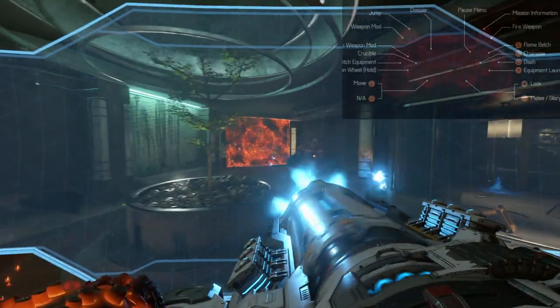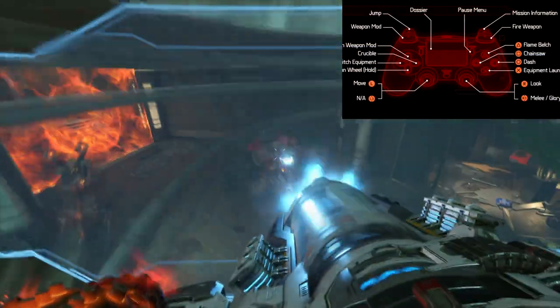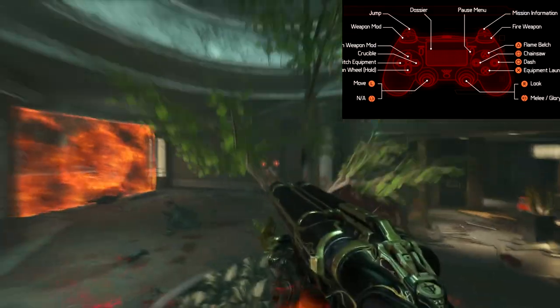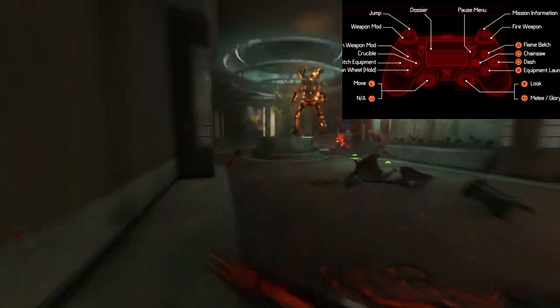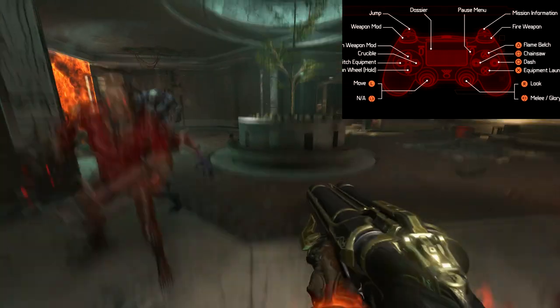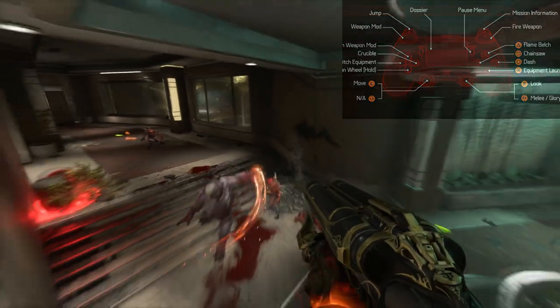R2 and down on the D-pad I'll save for last and talk about more in depth afterwards. I do left on the D-pad for my equipment launcher, if I want to swap between cryos and frags. Up to change the mod I have on my weapon. Right to pull out the crucible. Square for my chainsaw. X for my equipment launcher. Circle is my dash. And triangle is my flame pouch. Everything just feels comfortable right there.